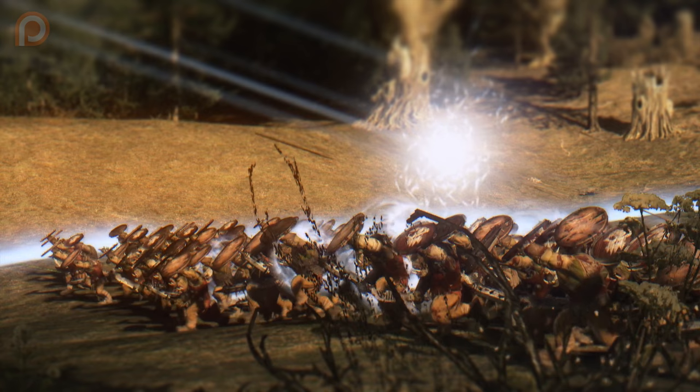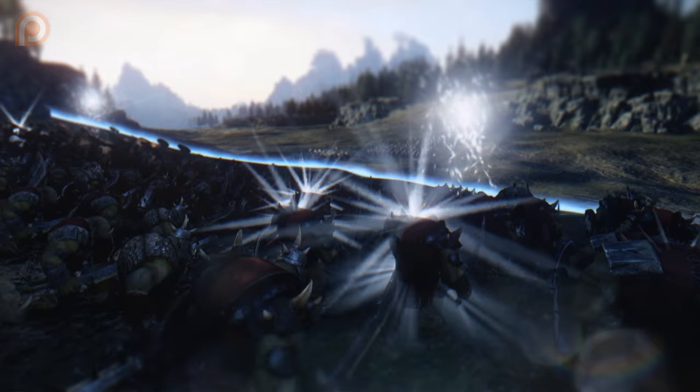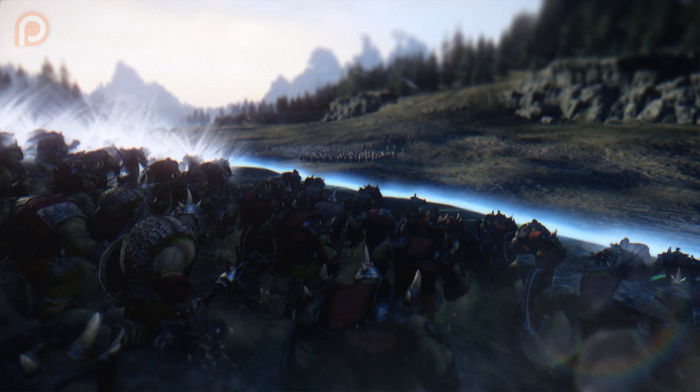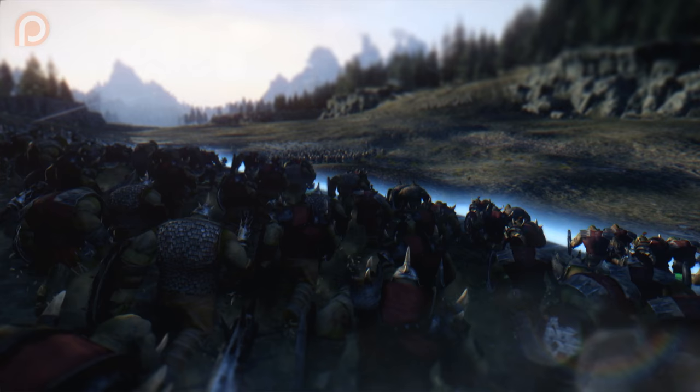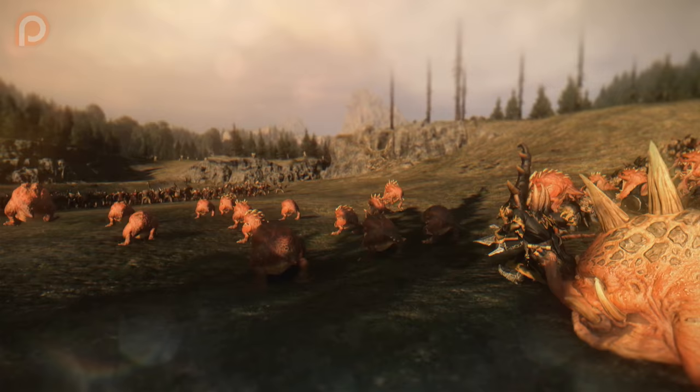Spite of the Bad Moon gives a plus 48 to missile parry for 17 seconds. Use this in conjunction with his other ability, Trixie Traps, that gives a 24% speed boost, a plus 16 leadership, and a plus 18% charge bonus for 29 seconds, and you have a very interesting pairing. Try to get about a quarter of the way into your enemy's range, then drop Trixie Trap to speed your units up, and use Spite of the Bad Moon to deflect ranged fire as you get closer to the enemy where they are more accurate. Spite will die out quickly, but Trixie Trap should last long enough to get you into melee combat, negating a lot of the damage you would have faced otherwise.